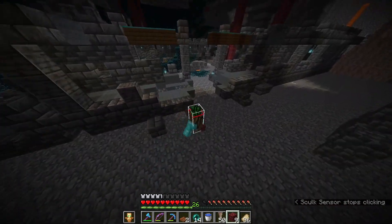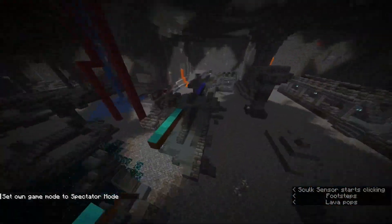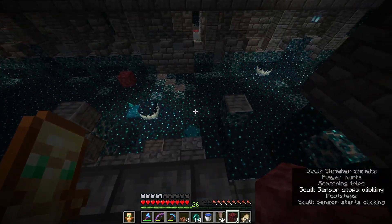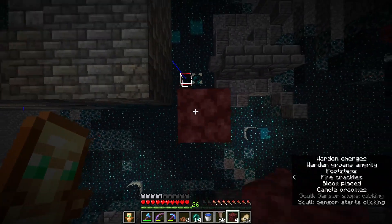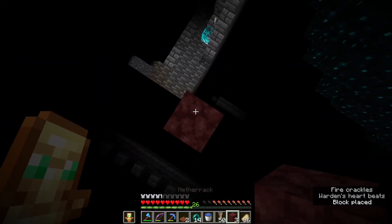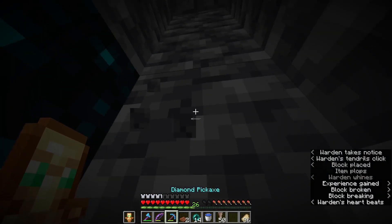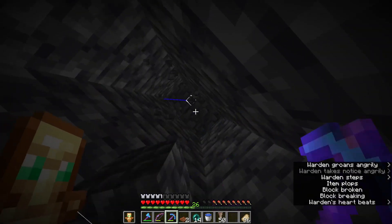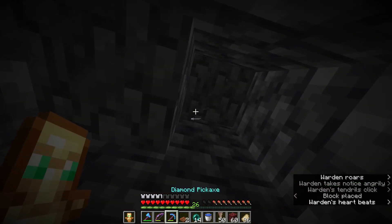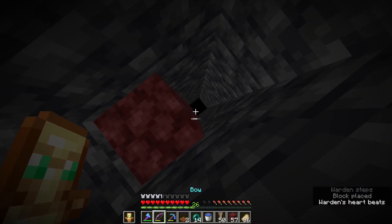You can also bow spam while the warden is below you in the dripstone position. Let me find another shrieker real quick. All right, we got another shrieker going. I'm going to show you can also very easily kill the warden with the bow from a tower. I'm going to start towering up while the warden is spawning in — when it spawns it can't instantly go after you. Also keep in mind there is a slight delay between when it aggros you and when it decides to sonic boom.